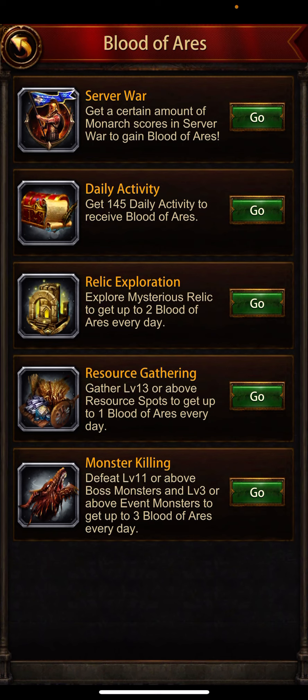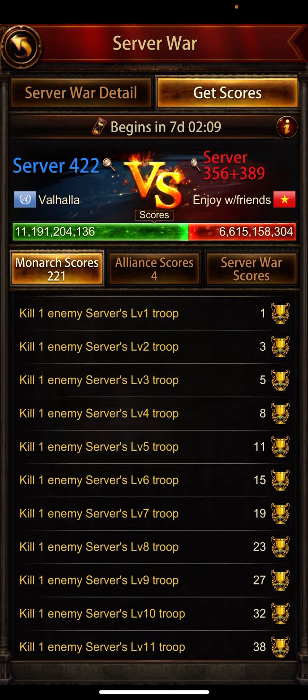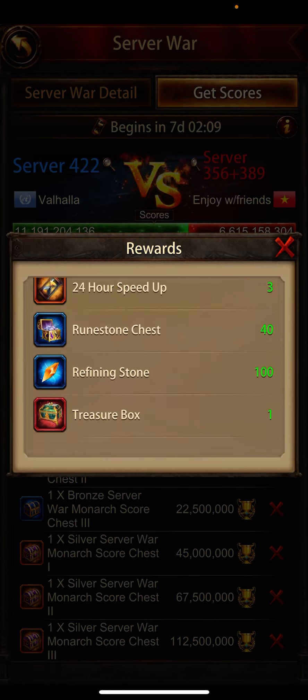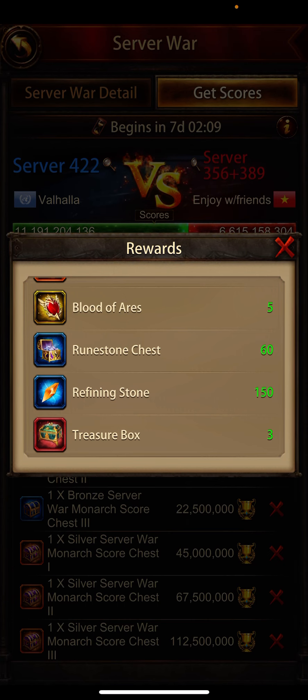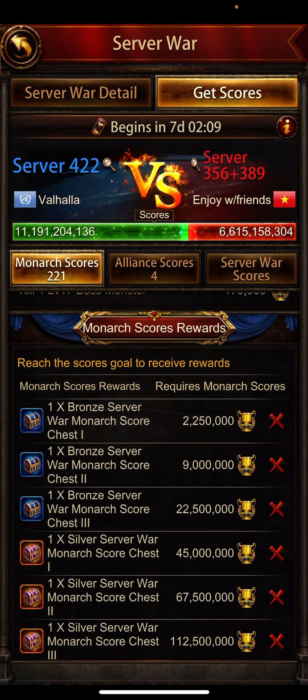You can also get extra Blood of Aris from server war. When you participate in server war and your score reaches a certain point, you get chests. In the second chest you get 5 Blood of Aris, and in the third chest you get 10. It depends on your score.